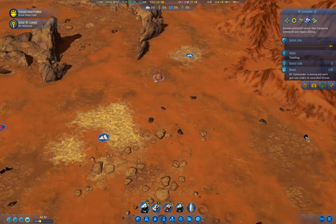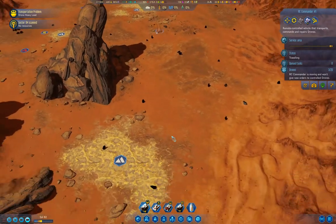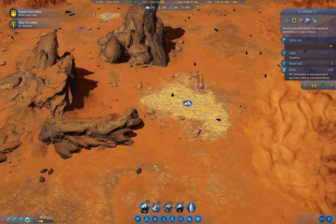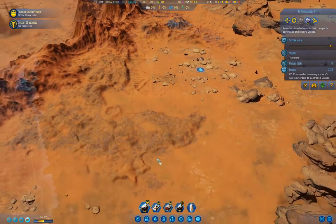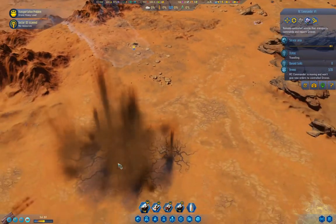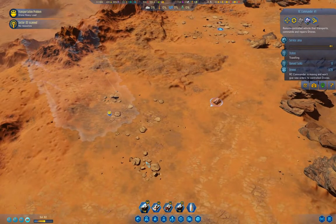The ground is just littered with stuff, so we're okay for basic resources here. Look at all the polymers littered around there. It looks like we're going to get there with no trouble. That's the geyser thing — we'll park there.